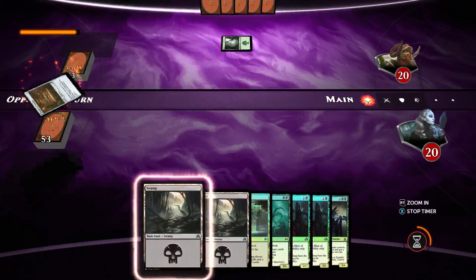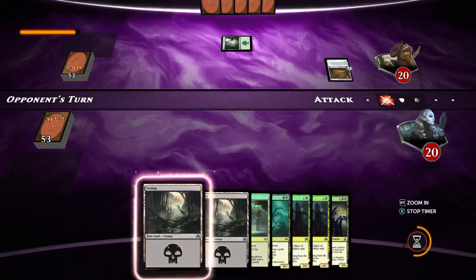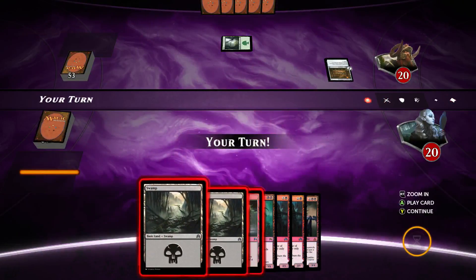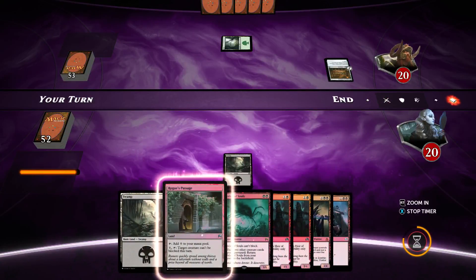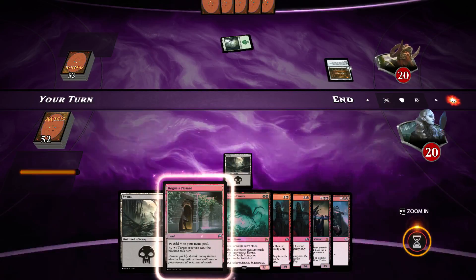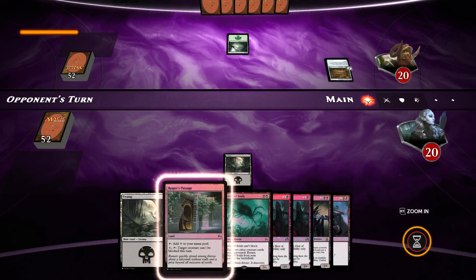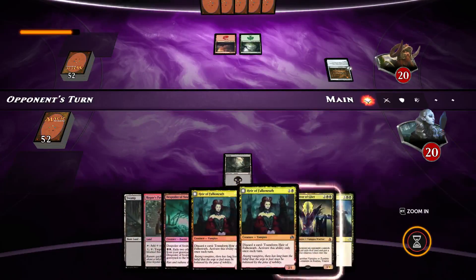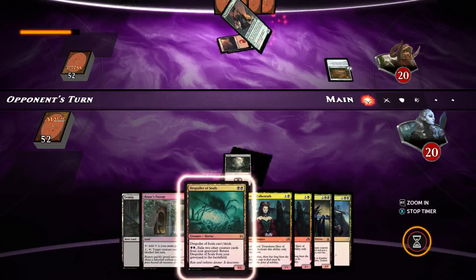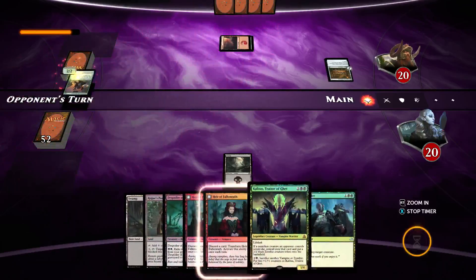Our opponent starts with an equipment. We're going to start out with a good old swamp — no need to complicate things. We draw a Murder which is pretty awesome. Post-Eldritch Moon, I just wanted to see how viable a black deck was and if it was as competitive as I think it might be, so I wanted to hit the ground running this new season. Opponent plays a Recruiter — cool.